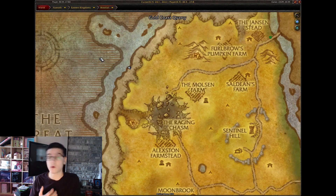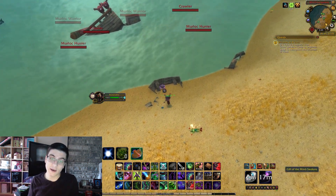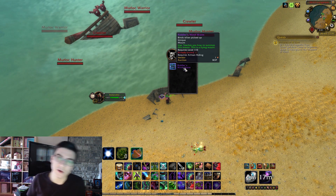Once you do that, you can go to probably one of my favorite zones. Go to Westfall, head over to where I was on the map, and then in this boat here you're going to have the Gift of the Mind Seekers, and that is going to give you your Riddler's Mind Worm.